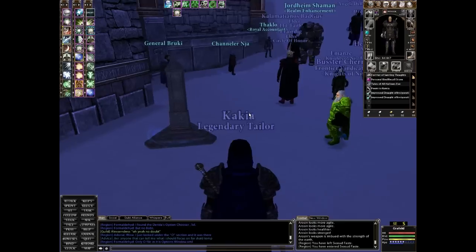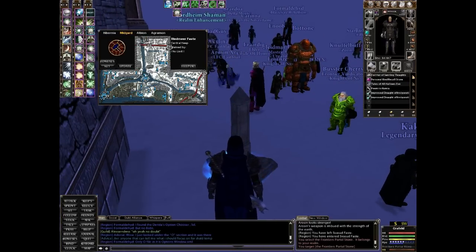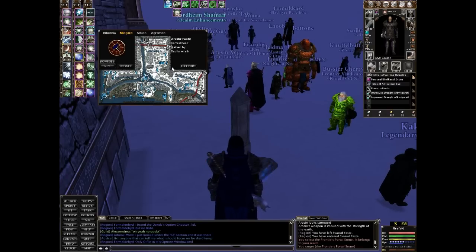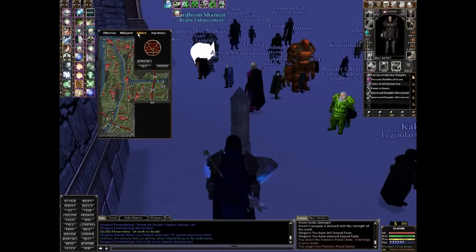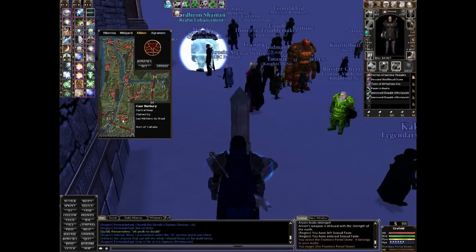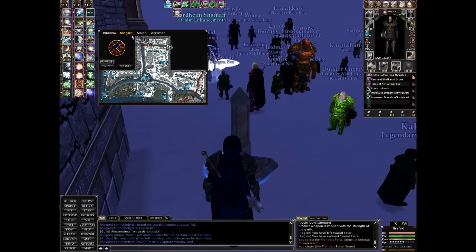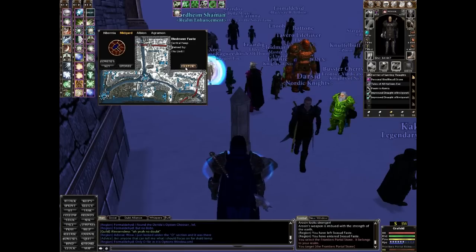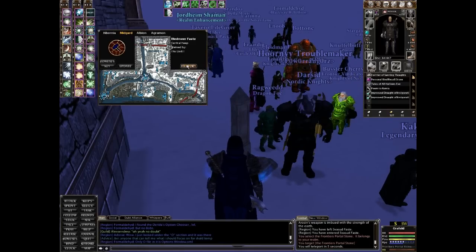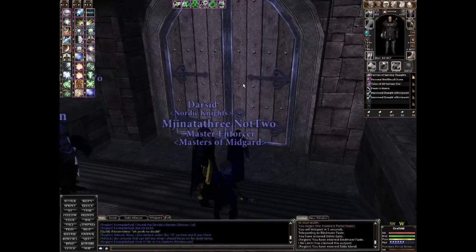The main way to get around is these little teleporter stones. You right-click it and you can teleport to various keeps — like Bledmerefast, Glenlock, Arv, and Fens. And if you're Albion, you can port to Beano, Urbino, Bold, Rhaenerys, Herbery, Hibernia, etc. You just select the keep you want to teleport to, click teleport, and after about five seconds you'll teleport and be inside the CK. So you can get around quickly that way.